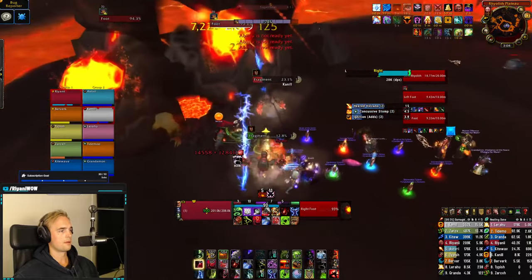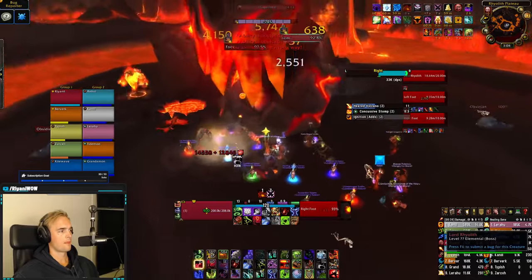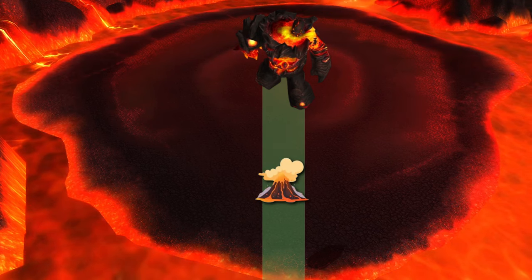Phase 1 primarily consists of hitting the feet of Rylith — partially because the damage done to his feet is connected to the health of the boss, but primarily to steer the boss left or right around the room. The boss will always keep moving forward, and it's the job of the DPS to navigate around the room without making the boss hit the lava in the outer perimeter, and to make him walk over active volcanoes, a mechanic we'll talk about more later.